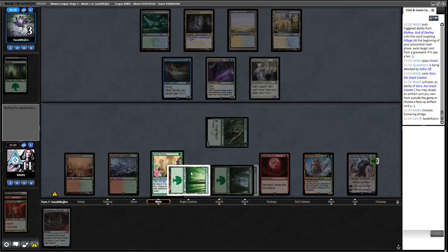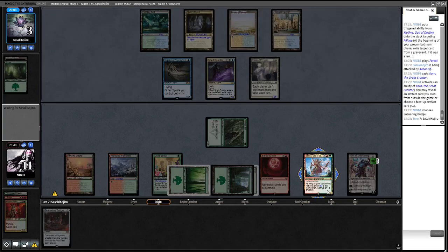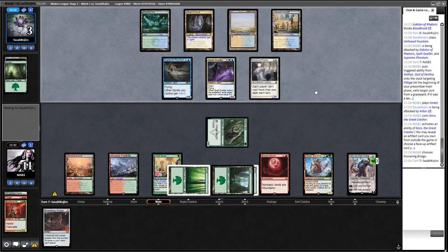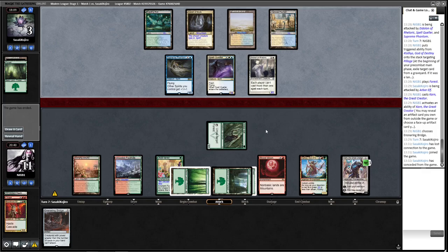We're definitely ahead here — I keep forgetting that Klothys keeps our life total nice and high. Can't see many ways for my opponent to get out of this. I guess another basic Forest into Collected Company is the best they can do. They see the writing on the wall with Ensnaring Bridge — no real way to beat what we had going on. Game one goes to us.